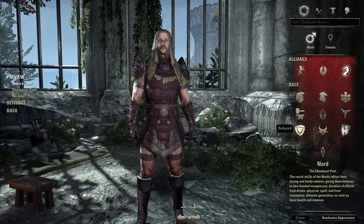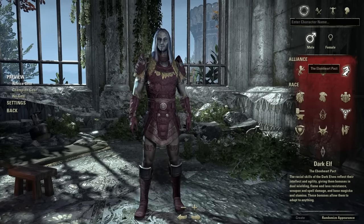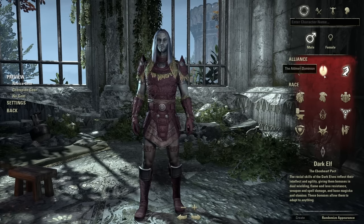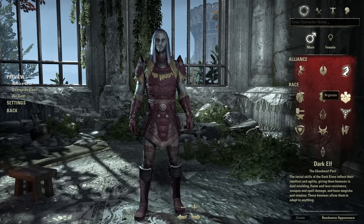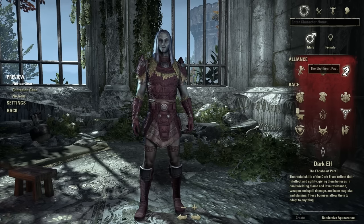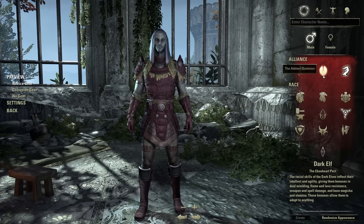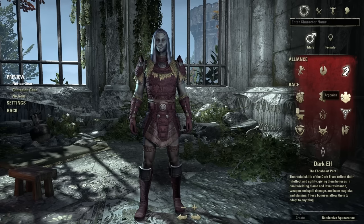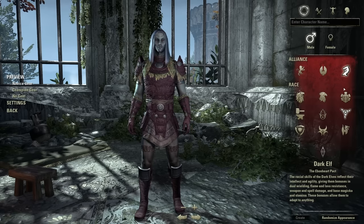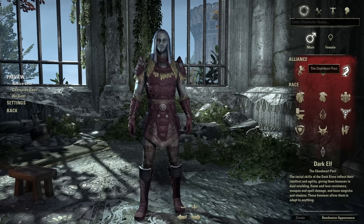You'll notice if you pick a race, it automatically changes your alliance. By default these races are bound to these alliances. These factions only matter in very specific aspects of the game — PvP. In Cyrodiil and Imperial City Sewers, you can only fight alongside members of your own faction. In battlegrounds, factions don't matter at all. So this only affects people seeking out PvP. If you're starting with a friend and want to PvP, make sure you both pick the same alliance. If you're not going to PvP, your alliance doesn't matter — just pick the race you're excited about.